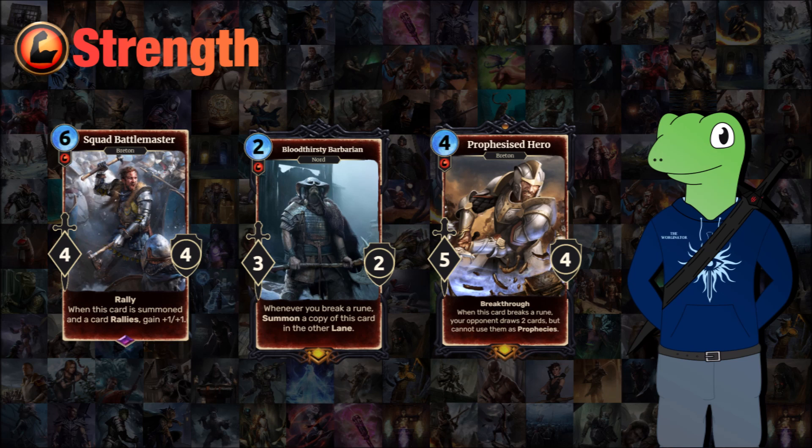Further into strength we have Squad Battle Master, a 6-cost 4/4 with rally. When this card is summoned and the card rallies, it will also gain +1/+1. The reason I put 'when it's been summoned' is because it makes people realize it has to be on the board to gain that buff — it's a really nice card for a rally deck. It doesn't matter what rally number it has, it will only gain the +1/+1, and the card in your hand will get whatever the rally is. As it has rally itself, it buffs when it attacks.